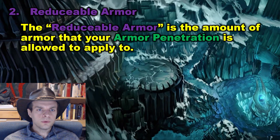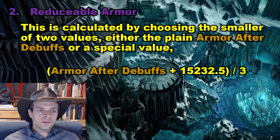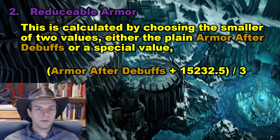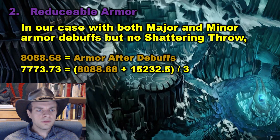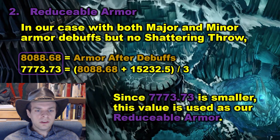Next, we have to calculate the reducible armor. Reducible armor is the amount of armor that your armor penetration is allowed to apply to. This is calculated by choosing the smaller of two values: either the plain armor-after-debuffs value, or a special value where we add 15,232 to the armor after debuffs, then divide that all by three. In our case, with both major and minor armor debuffs but no Shattering Throw, we have 8,088 as the armor after debuffs and 7,773 as the special value. Since 7,773 is smaller, this value is used as our reducible armor.